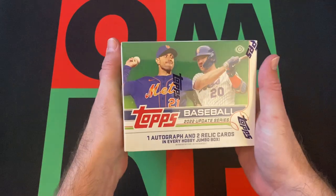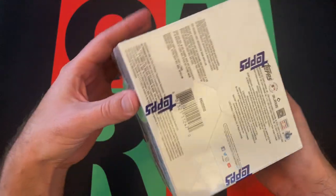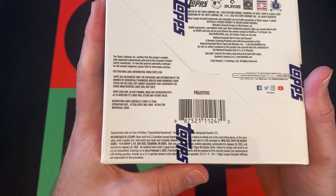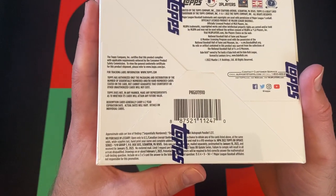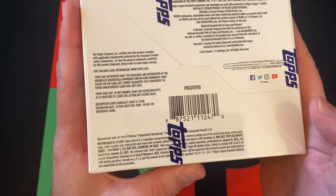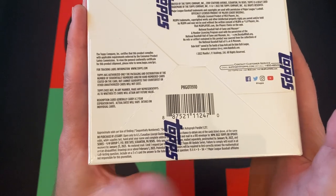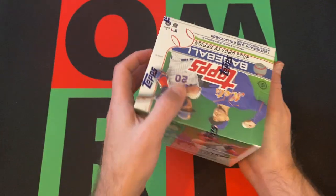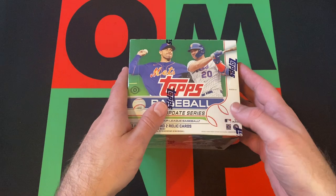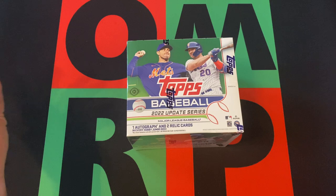So it's a Jumbo Box — we've got 10 packs of 46 cards each. There are also two silver packs and there's going to be a box topper. The box topper in this product is reprints of marquee rookie cards. There's also a chance at autographs, one in 217 boxes, so that's not the greatest, but hey, there's a chance. We'll also get one autograph out of the regular packs and then two relic cards.